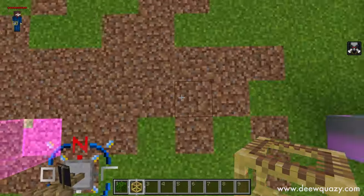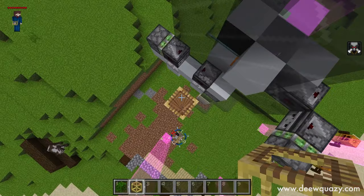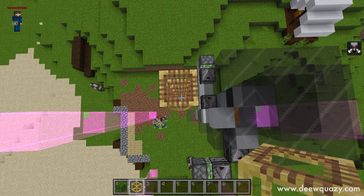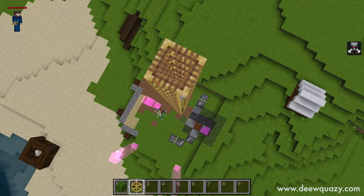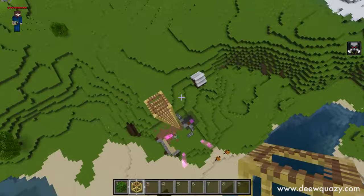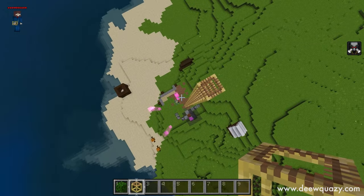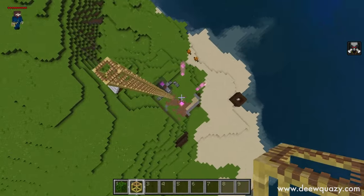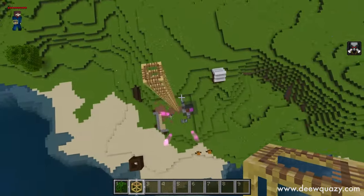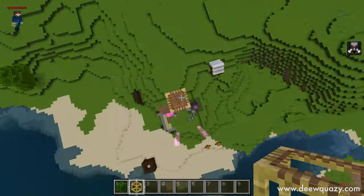Bora fazer a parte de cima. Vamos pegar o nosso andaime, subir até a mesma altura do topo do nosso matador. A partir daqui a gente vai subir mais 30 blocos, onde você vai fazer o seu andaime. Não importa se você vai fazer ele aqui do lado, do outro lado ou do lado de lá — isso não tem nenhum impacto. Eu recomendo que se você for fazer 4 matadores, coloque o andaime ou no centro ou bem na lateral, porque senão vai ficar difícil de você fazer o seu sistema de redstone ali embaixo.